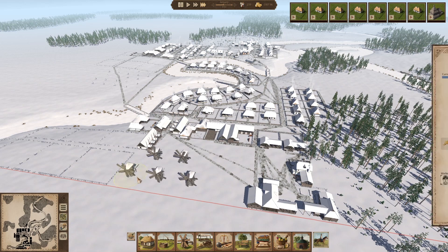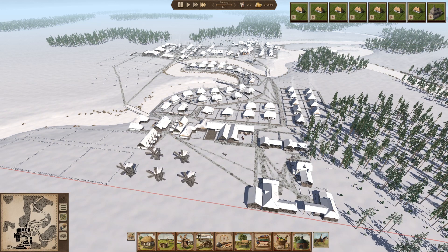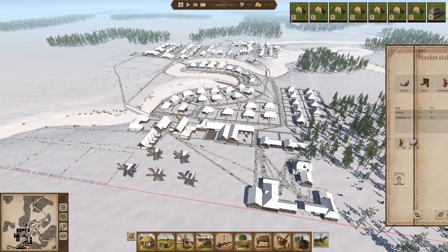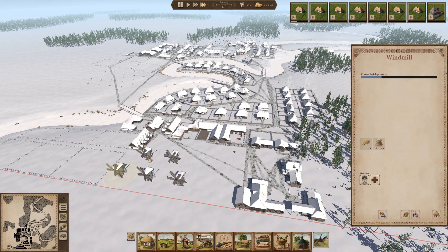We've got all of these windmills going right now — looking pretty good, generating some flour. This will be nice because it allows us to actually sell flour in our market stalls, which have been there for the entire game — pretty much the past ten years. Happy ten years, I guess. Now they're getting flour from these guys who are grinding it up.